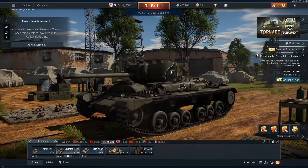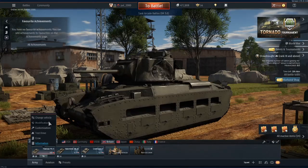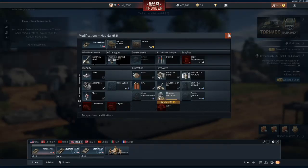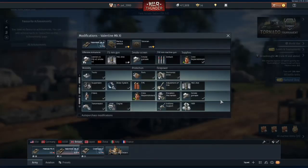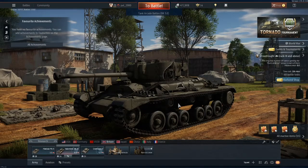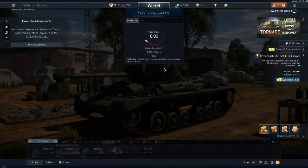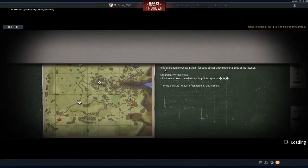Alright, let's try the British ones. Do we need mods for all of these? Take the booster and let's go to battle. We have the Cromwell V, the Valentine Mark VI, and the Matilda Mark II, which is the slowest tank I have.